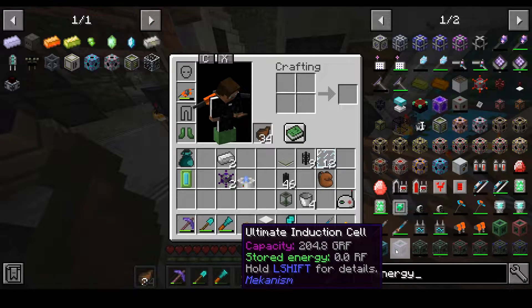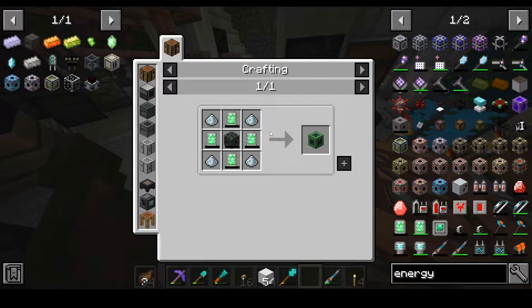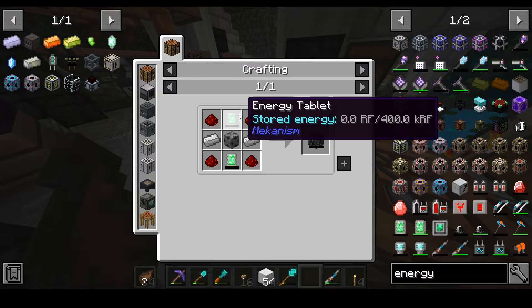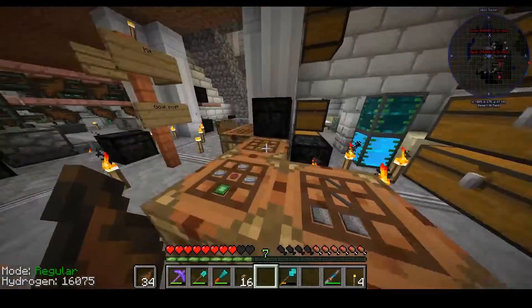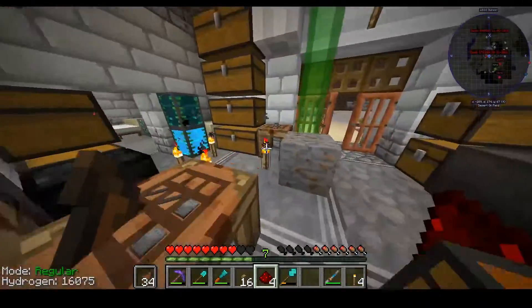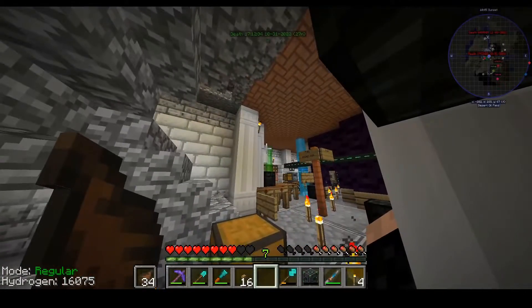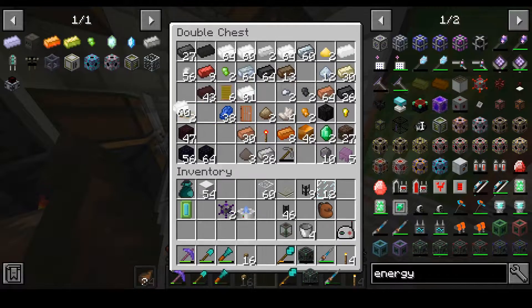We could make a bunch of induction cells but they're hard to craft, so I'm just going to make basic energy cells. This is made with two iron ingots, an energy tablet, and four pieces of redstone dust for the corners — then you have a basic energy cube, good for energy storage. We could make a bunch of copies of it — let me know in the comments if you want me to do that instead of crafting a million of them.